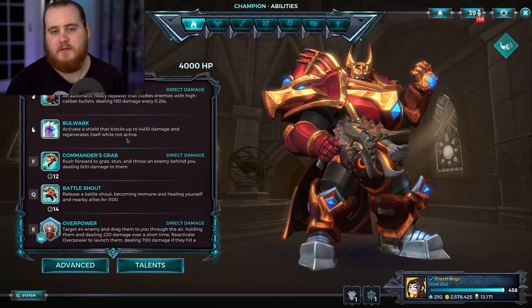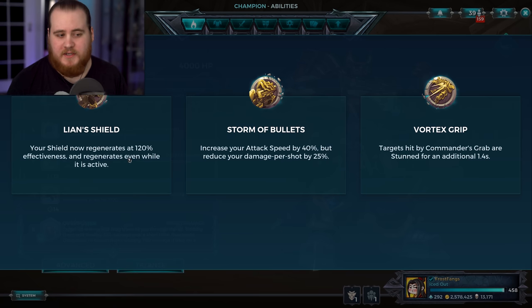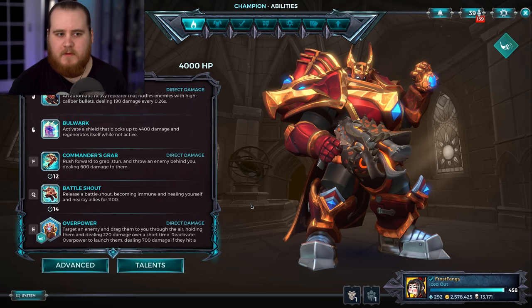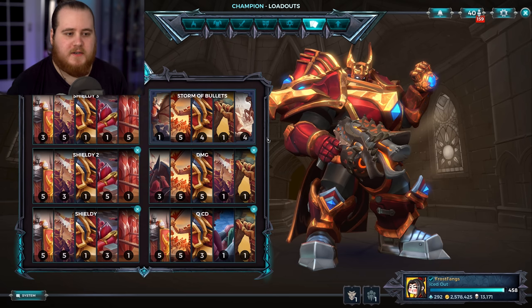He got a buff to his Bulwark, 4.250 to 4.4, and then a pretty substantial buff to the Unshield, which is good in my opinion. This buff to Khan has seemingly gone under the radar for most people. I haven't really heard many people talk about it, and I haven't seen it in my games really at all, but it's pretty substantial. Even though I haven't played with it yet, this is going to be my first impressions.